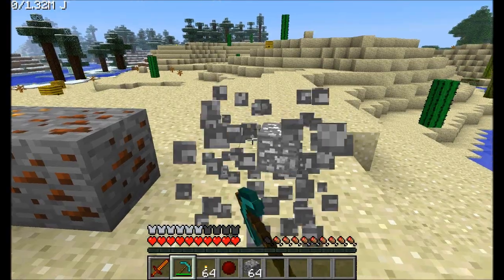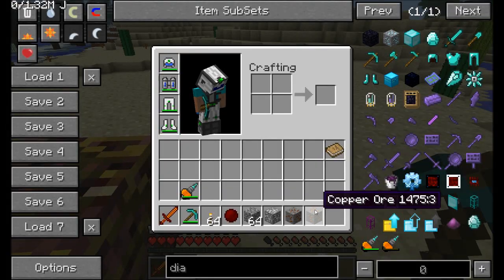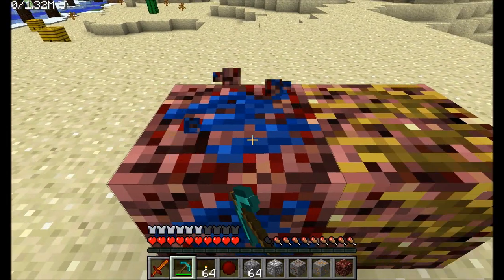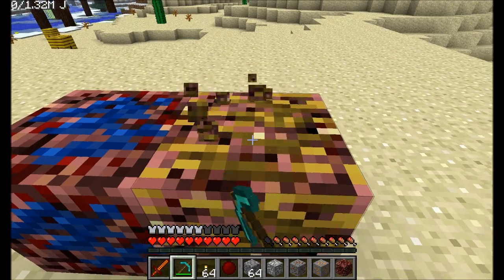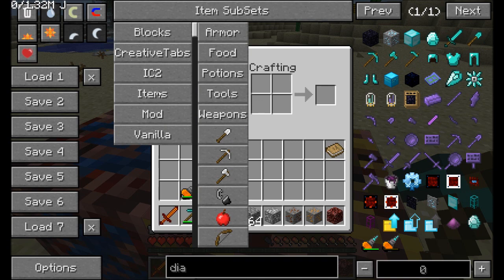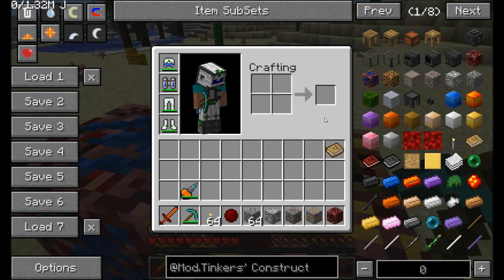Earlier I mentioned world-gen ores added by Tinker's Construct: aluminum ore, tin, and copper. There's also this stuff in the nether — Ardite and Cobalt — which won't break even with a diamond tool. You need better tools with higher mining levels. Checking the Materials and You book, aluminite has a harvest level of 4, and manyullyn has a harvest level of 5 — better than anything else. To make these advanced metals, you're going to need a smeltery.